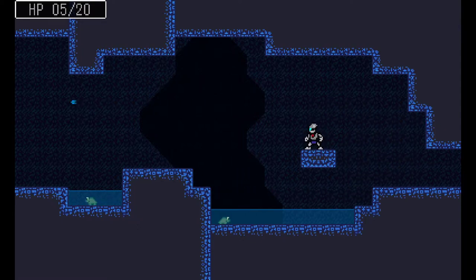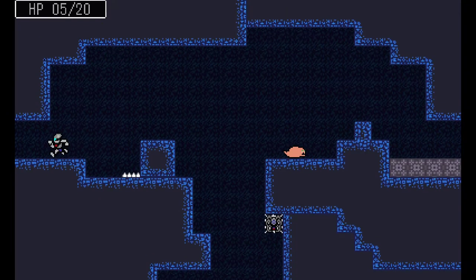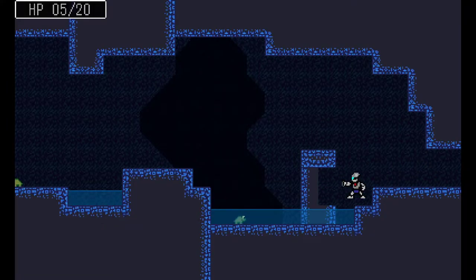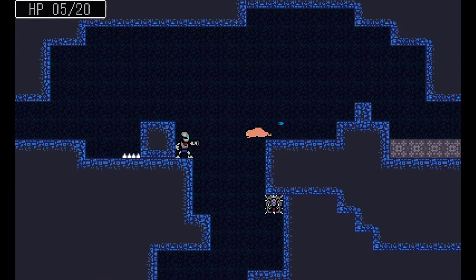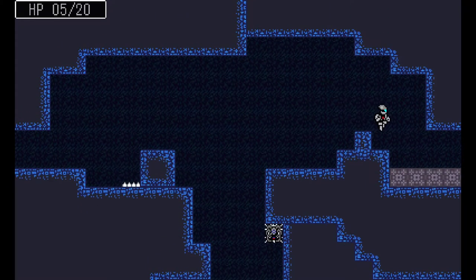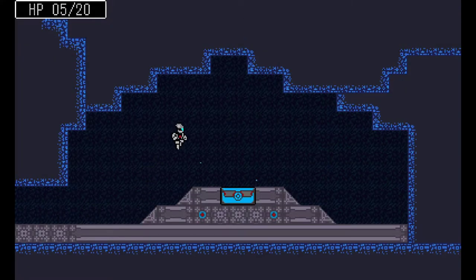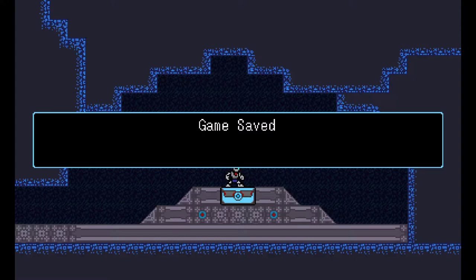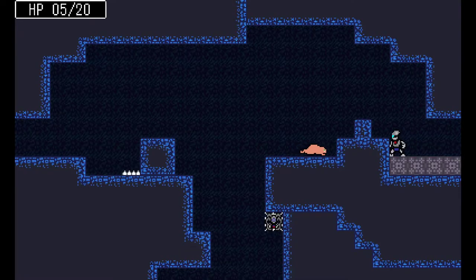We've got hidden blocks that aren't marked in any way as shootable — which is very Metroid-esque. So far it's working out okay in terms of how they're being used here. I don't know where I'm going — it'd be nice to have a map, actually. Now I feel like I need to be checking for secret things like in Metroid.